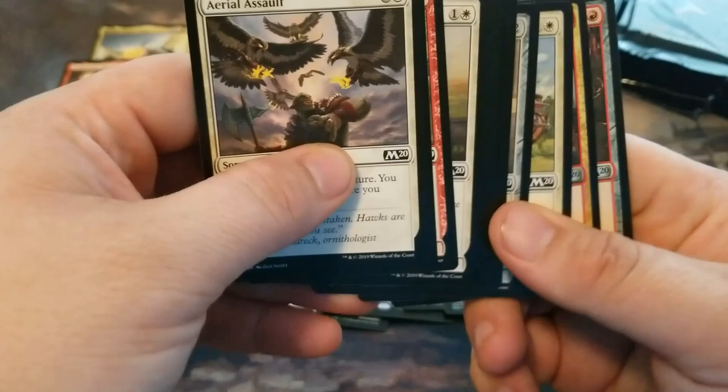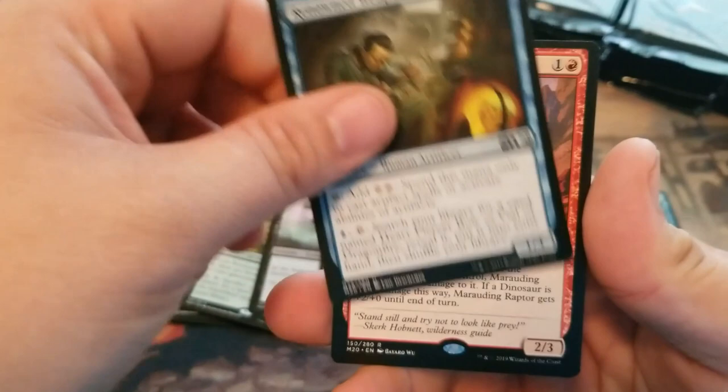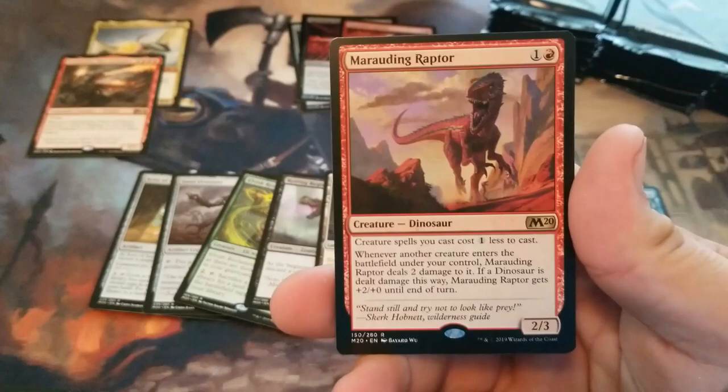Ogre Siegebreaker. Mask of Immolation. Renowned Weaponsmith. And there's a Marauding Raptor. Treasure Token.